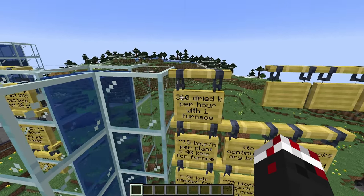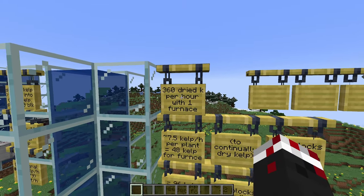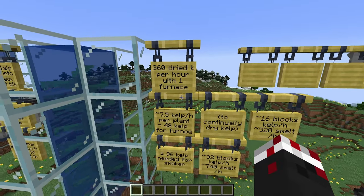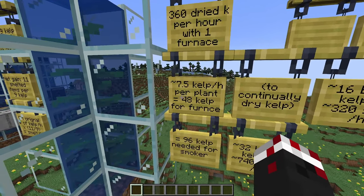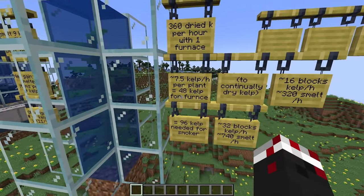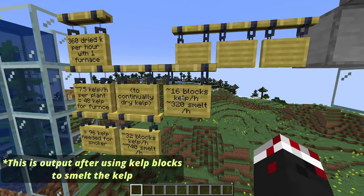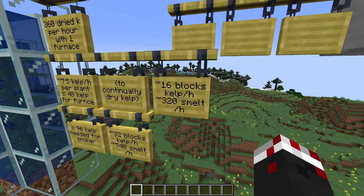Because one furnace makes 360 items smelted every hour, we'll get 360 dried kelp per hour with one furnace smelting the kelp into dried kelp. And because each plant grows around 7.5 kelp per hour, we need 48 total kelp plants for the furnace array to continuously dry the kelp, which equates to around 16 blocks of dried kelp per hour, or about 320 smelted blocks per hour.